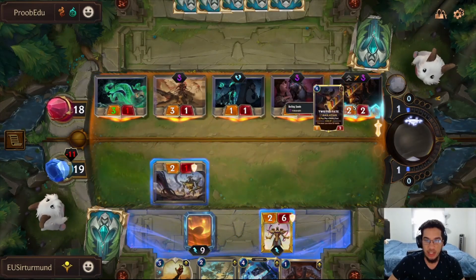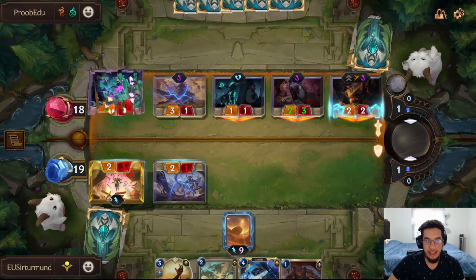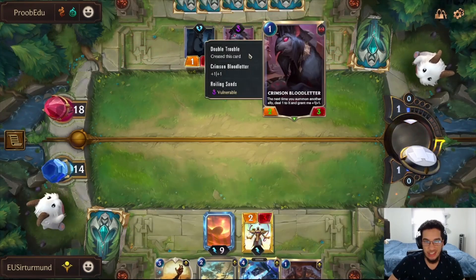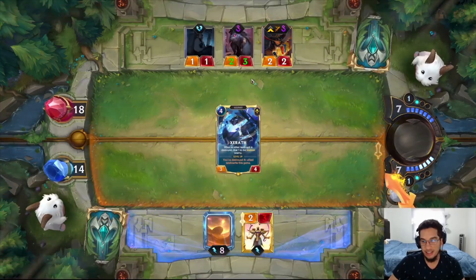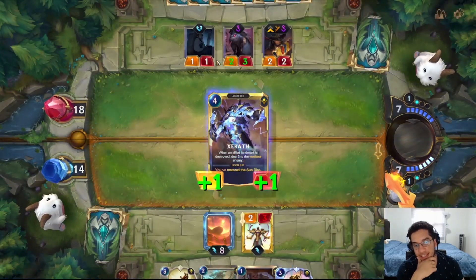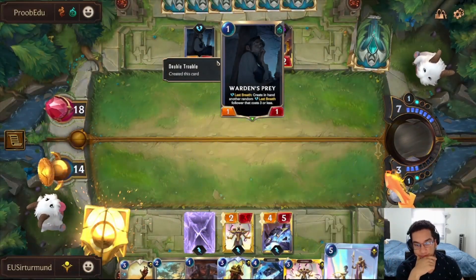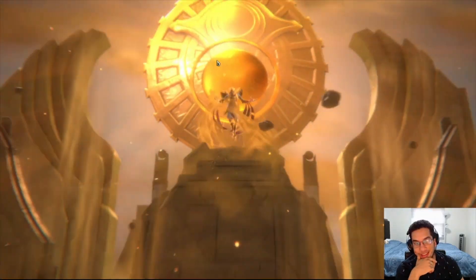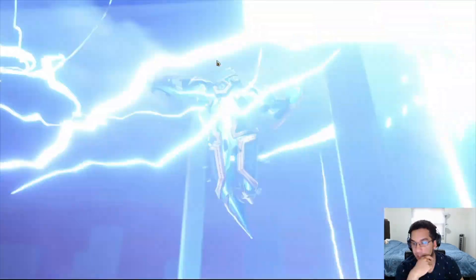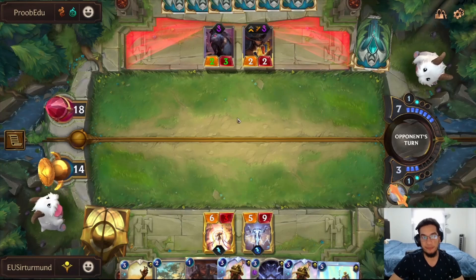Seer is a better blocker into everything that the opponent has. We're able to trigger the Sundisk right here next turn, while we have Seraph which is also going to kill one of his units. Let's protect as much damage as we can. I don't think we need to block the Twisted Fate because they both are vulnerable. The Seraph is going to kill the Warden's Spray unfortunately. The Warden's Spray doesn't actually get the value because he gets obliterated — he doesn't actually die, so it doesn't trigger the last breath ability. Pretty good for us.